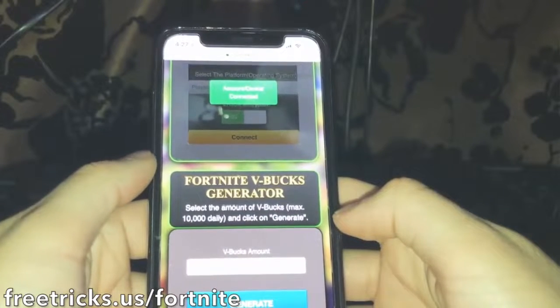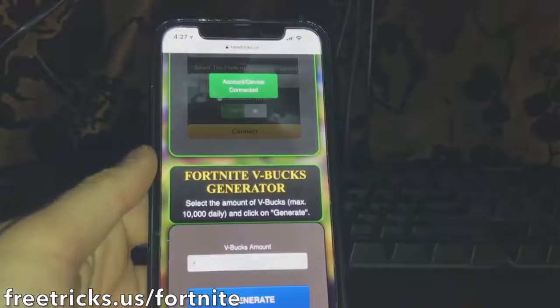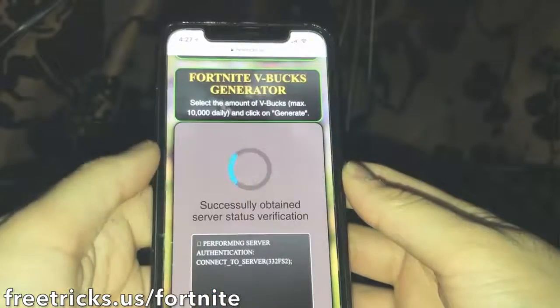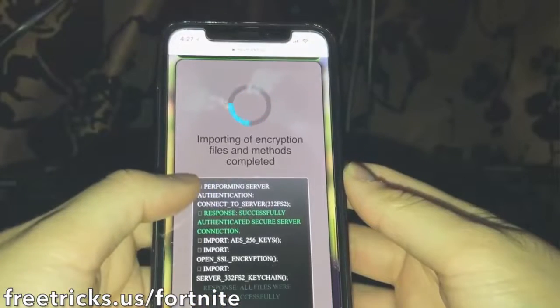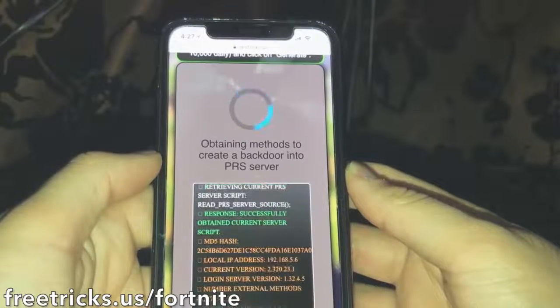I've done the 10,000 V-bucks and everything was still pretty safe, but since it's your first time I recommend just doing the 1,000 V-bucks. Go ahead and click Generate. All this is doing is connecting to your account and processing the request. Sometimes you may or may not have to do a human verification.